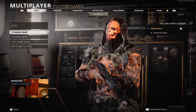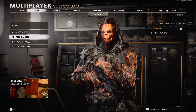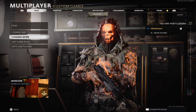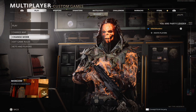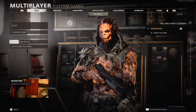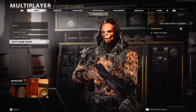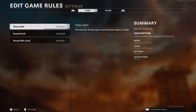First things first, we want the mode to be on search and destroy. Change it to search and destroy, just the default. Now we want to stack the edit game rules. Click on it with your first controller, go to settings and win conditions. Then with your second controller, press circle.